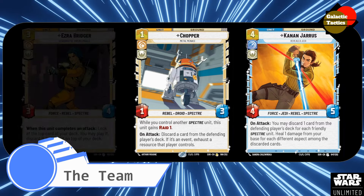Ezra Bridger comes out as a 3-yellow 3-4. When this unit completes an attack, look at the top card of your deck. You may play it, discard it, or put it at the top of your deck. Just a nice little way to look at your card, see what's happening, so you can play a little bit more with your resources.